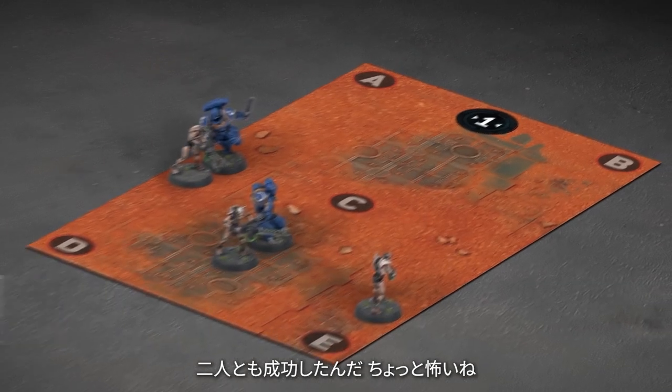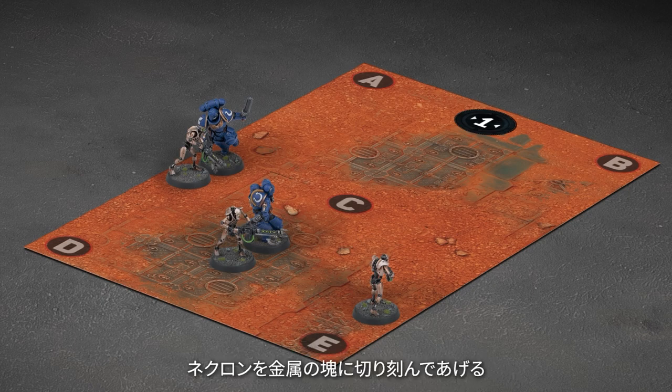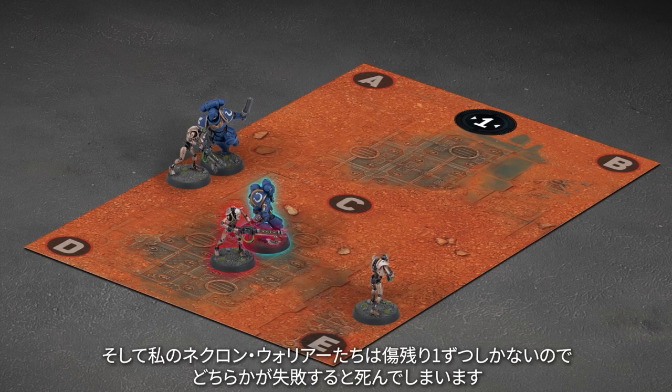They've both made it — that's a bit scary. It should be. Assault Intercessors are eight feet tall and armed with chainswords; they're going to chop your Necrons into chunks of metal. For close combat, you get a number of attacks based on the attacks characteristic on the model's datasheet. For Space Marines it is a two, so that's two dice, using threes or better to hit. I need to make two saves and my Necron Warriors have only one wound each, so if I fail either roll, it's dead.